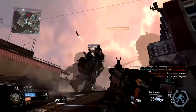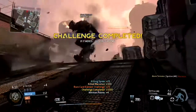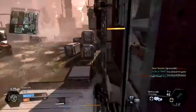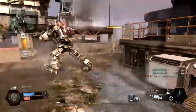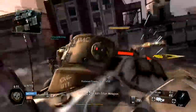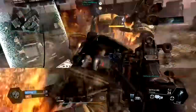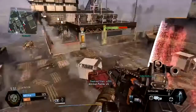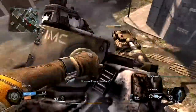As for weapon mods, you're looking at only 2 weapon mods when every other weapon is getting 3. The 2 you get are the Extended Mag and the Slammer. The Extended Mag gives you 16 extra rounds, which isn't that big of a difference in my opinion. The Slammer, however, gives you significantly more damage to the Titan when you're rodeoing.